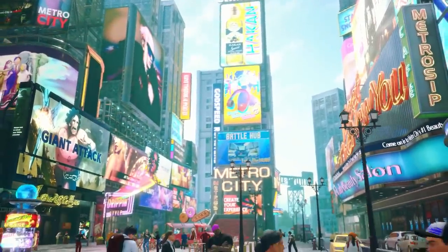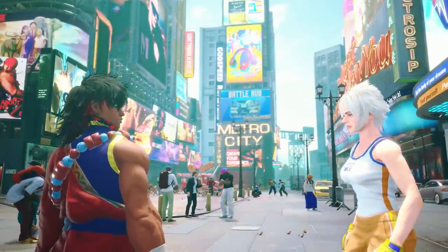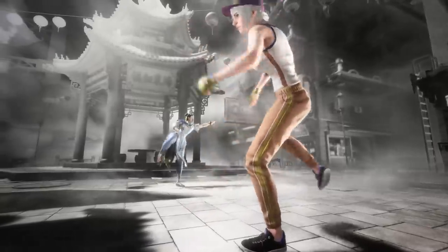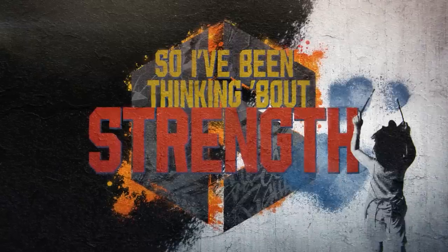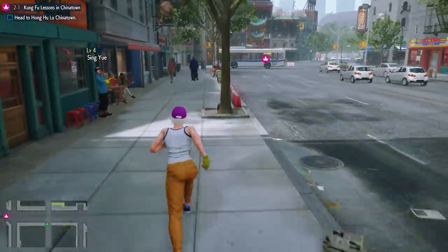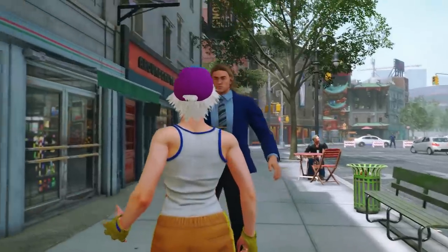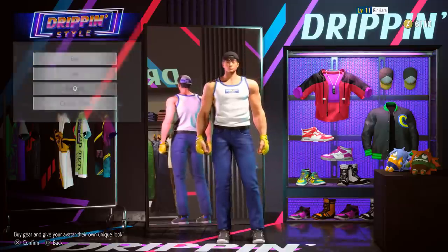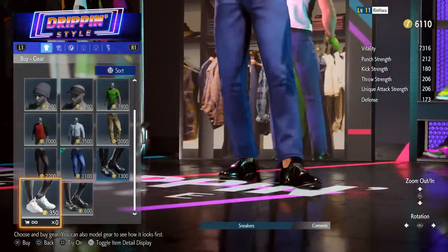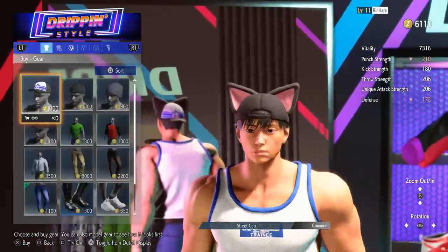Next up, there's the major addition of World Tour mode. World Tour allows you to create your own custom avatar as you travel the world in your search for answers to the question of what is strength. This is an open world where your custom avatar can explore Metro City and learn how to become a world warrior by interacting with Ryu, Chun-Li, and Blanka. Beyond being able to customize your avatar's general appearance, you'll also be able to purchase gear from an apparel shop that will affect your abilities, or you can opt to just use it for visual purposes for that sweet Street Fighter fashion.